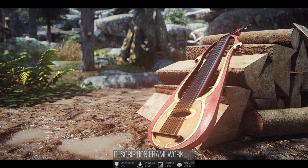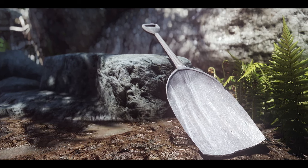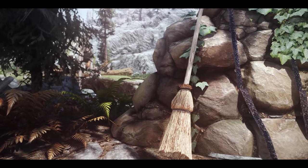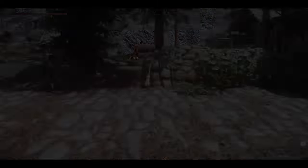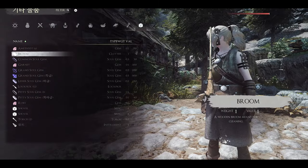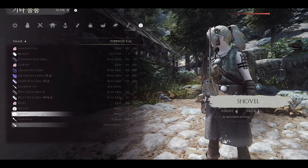Next up is the Description Framework. This mod is a framework that adds descriptions to miscellaneous items in Skyrim. It proves useful for mods that introduce miscellaneous items or adds descriptions to default game items, enhancing the atmosphere or providing immediate information about basic items. While the functionality itself is simple, I believe it can serve as a foundation for other mods.